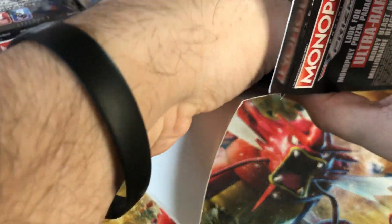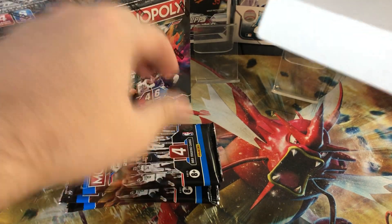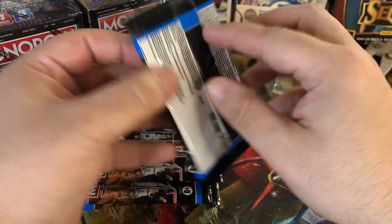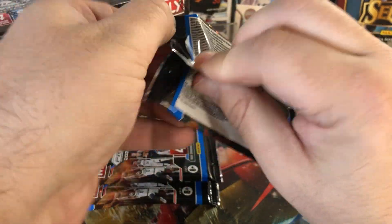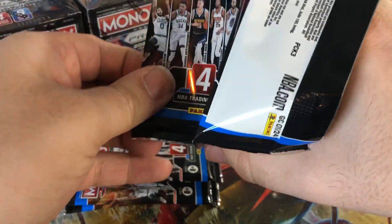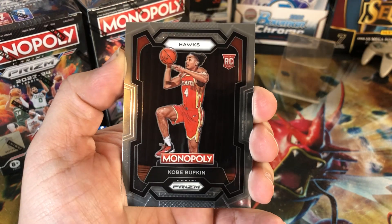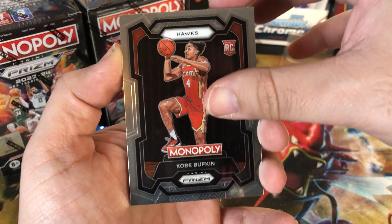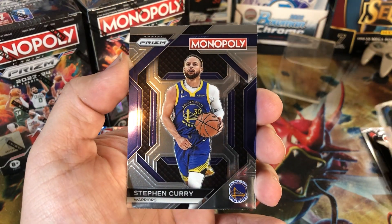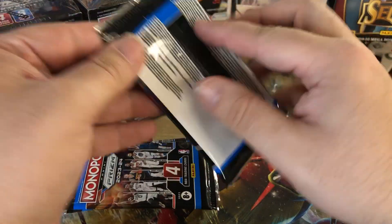Let's see what we get out of this first box here. Toss the empty box to the side and let us see. Big fan of this — it's definitely a fun rip, especially with all the different colors you can get. We got Shy, Kobe, Jet Howard, and a Steph Curry on the insert there. Not bad, not bad.